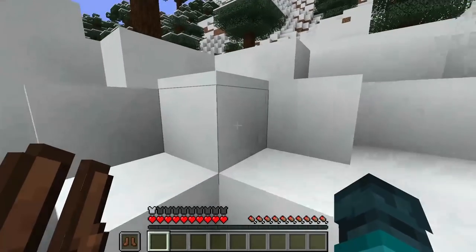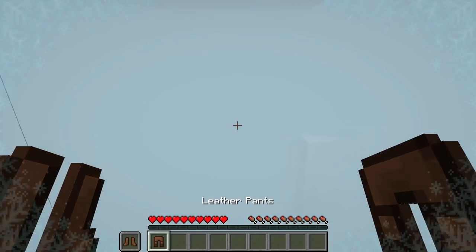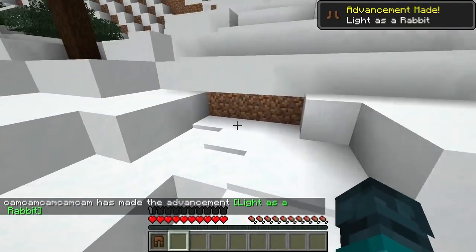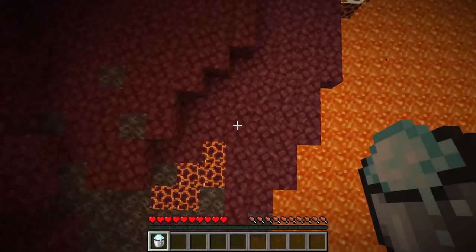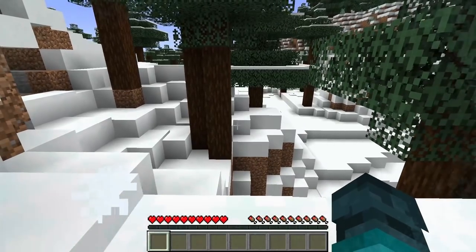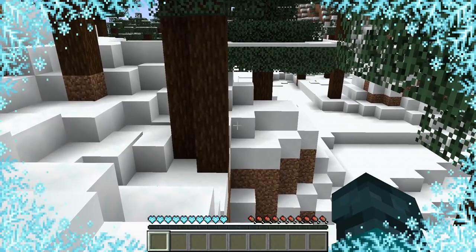Leather armour now has a pretty decent use since it prevents freezing, which makes up for it being somewhat situational. Powder snow definitely makes mountains more engaging to climb, especially given how the texture is extremely similar to regular snow, but if the player has had enough, they could always wear some leather boots to prevent sinking into them. Buckets of powder snow are also useful in the nether — they can be placed to extinguish a player on fire, being consumed in the process, which is much less contrived than placing down a cauldron and filling it with water. Although I do wish the freezing was a little more distinguished from fire damage — for example, the player could stop freezing while sprinting, as if trying to warm up their body.